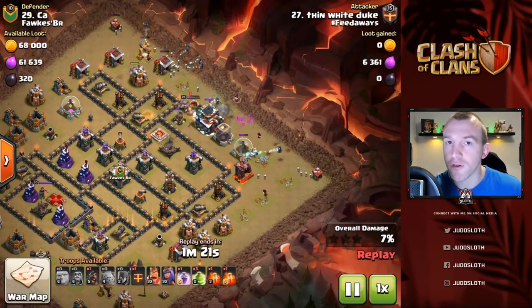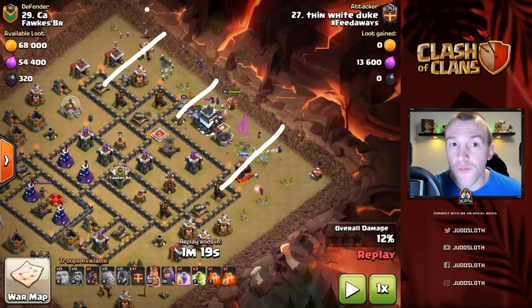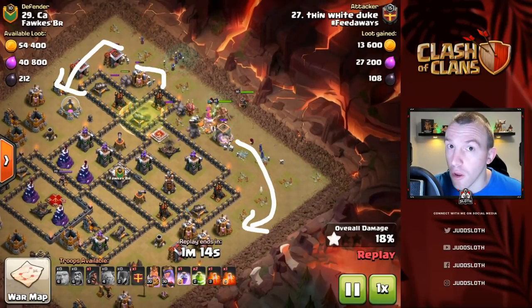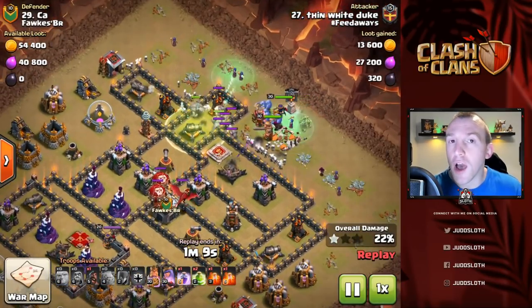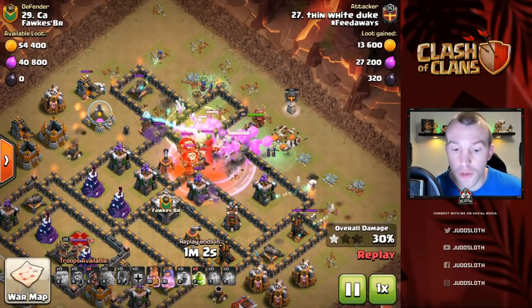We are going to show you a few different examples. This one here, if we pause for a second, is definitely the most simplistic way of doing it. We have three golems — one here and two here — but in essence you want three golems at different points of the base, followed by your witches behind. That will mean you have golems tanking, and the skeletons basically come forward and do the work.